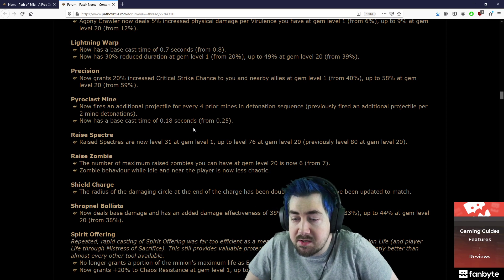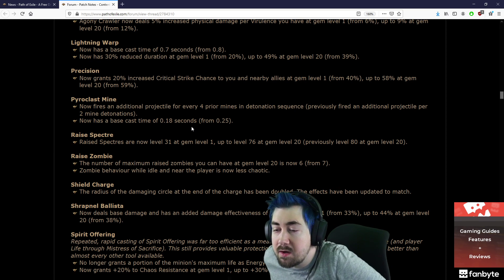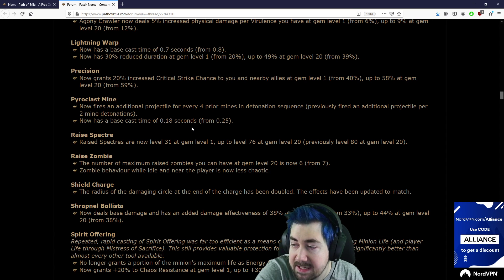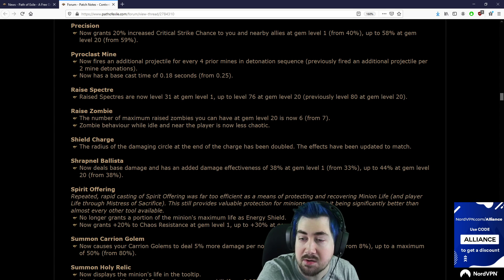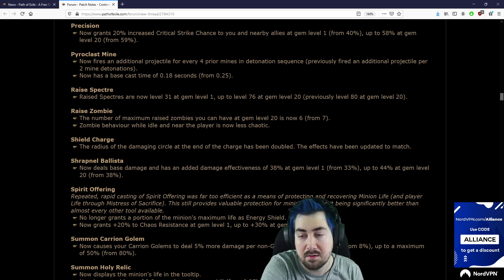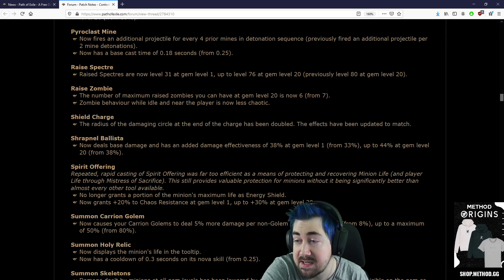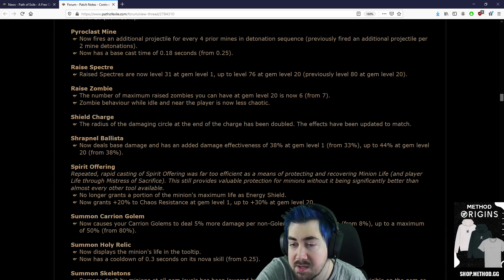Raise Spiders are now level 31 at gem level 1, up to 76 at gem level 20, previously level 80 at level 20. Nice, that's a good nerf. Raise Zombie: the number of Raise Zombies you can have at gem level 20 is now 6 from 7. Zombie behavior while idle and near the player is now less chaotic.